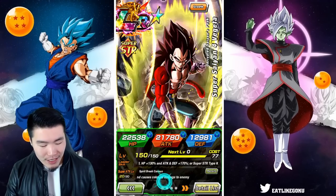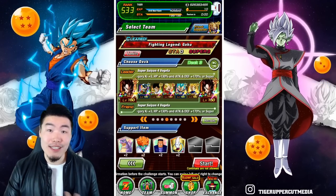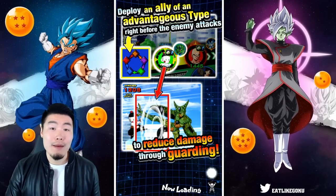Took me a while to find him, but it's gonna be worth it. Items-wise we brought the Whis, the Icarus, the Princess Snake, and also Android 8 — pretty standard stuff. Without further ado, let's jump in and see what happens.